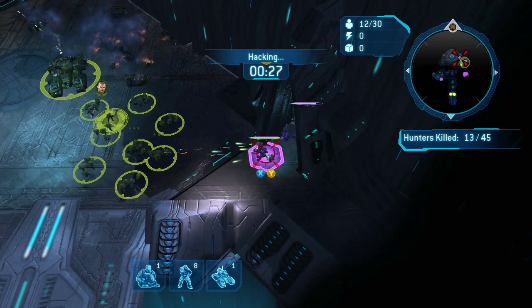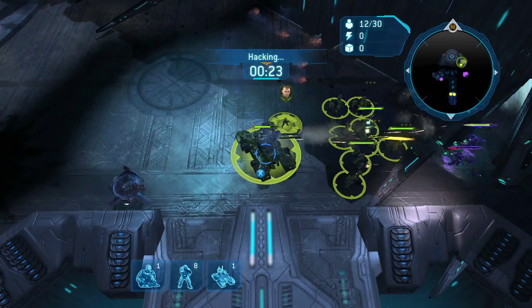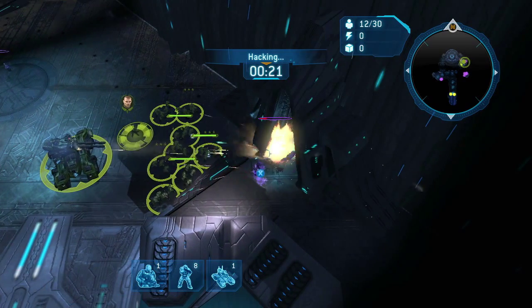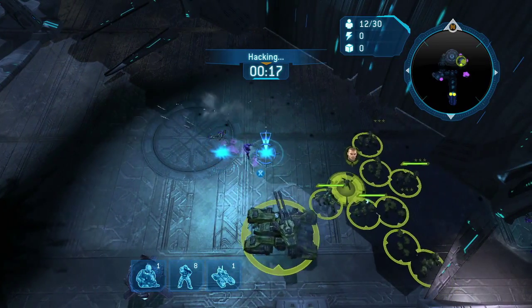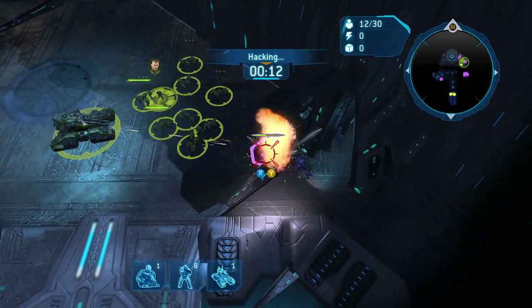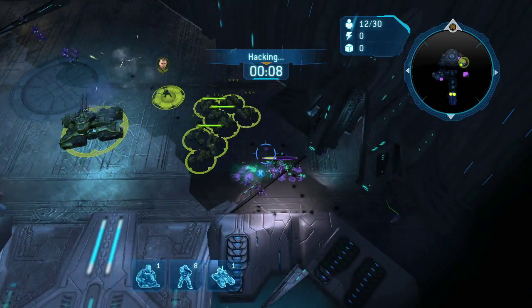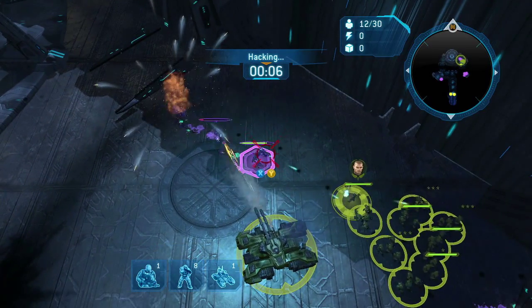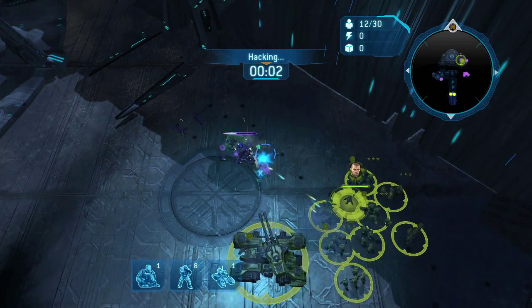Your Marines are very effective with their grenades — use those against the Grunts and Elites, and they're also effective against the Hunters too. I really do try to save my Y ability for the Grizzly tank. Reserve your Y as long as you possibly can — when enemies are really ganging up on you, or when you're encountering a tougher than usual enemy, that's when you use it.